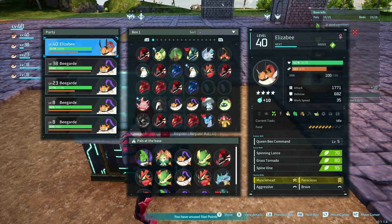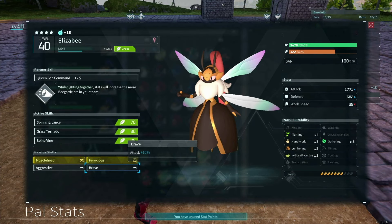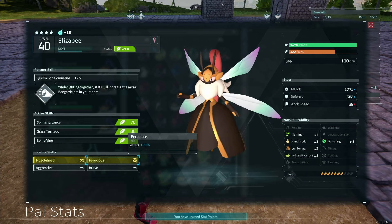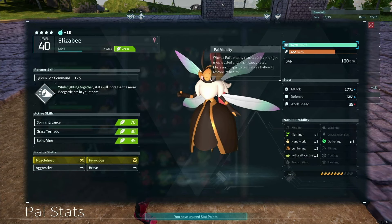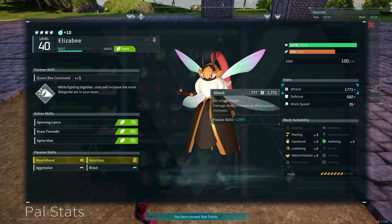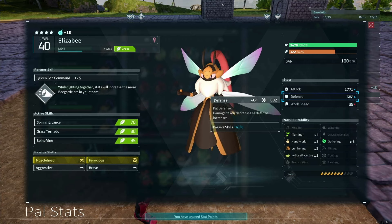Our Elisby has Musclehead, Aggressive, Brave, and Ferocious — attack +30%, +20%, +10%, and +10% — which is not perfectly min-maxed. That takes our defense down a little bit, but the Queen Bee Command is upping defense via passive skills by 41%. So even with Aggressive taking 10% off defense, we're still up 41%. This is a really powerful way of building a character.